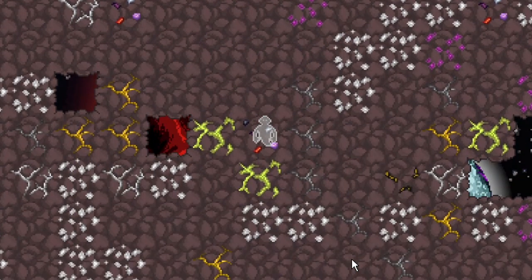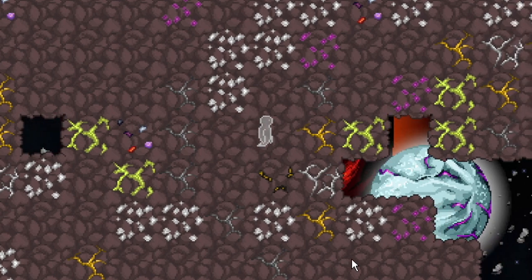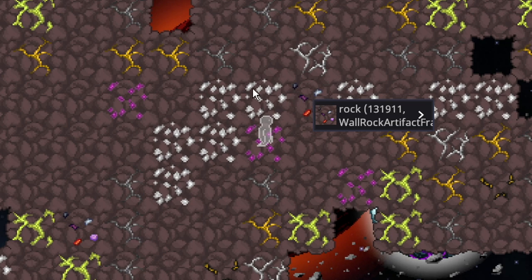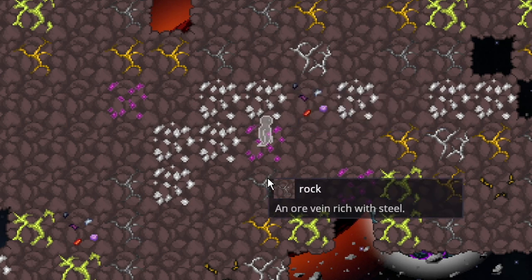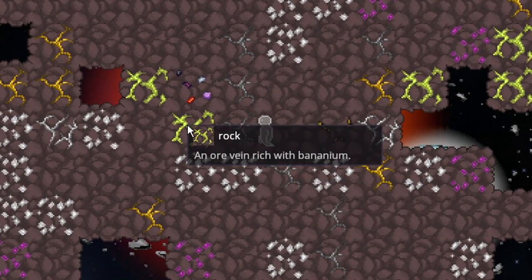The salvage magnet now has a chance of pulling in asteroids instead of salvage wreckages. These asteroids are extremely dense on ores and have all the ores in the game. Even in this one cluster I can see artifact fragments, quartz, steel, plasma, uranium, gold, and bananium.